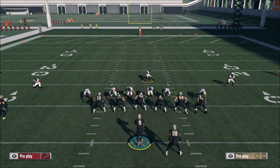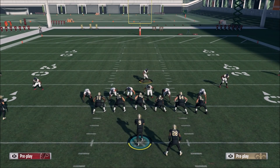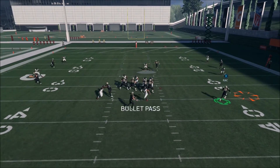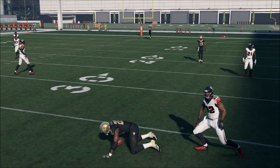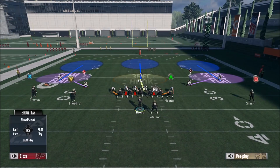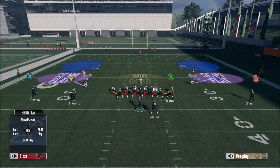For example, if I have the tight end on a streak and the running back on a flat route, I'll play the underneath coverage and watch the tight end. If they try to dump it off to the flats, the blitz is already coming — and they lose almost five yards. You have to tweak the zones a little bit depending on what you think the offense might do, but that's the basic blitz setup.